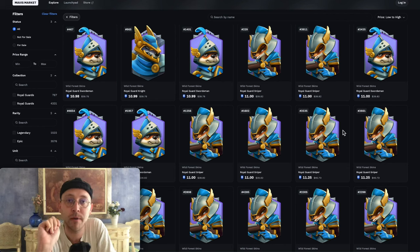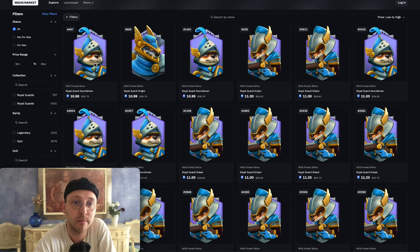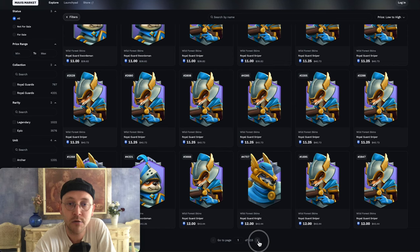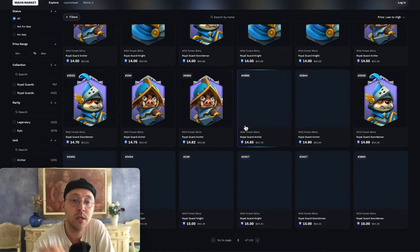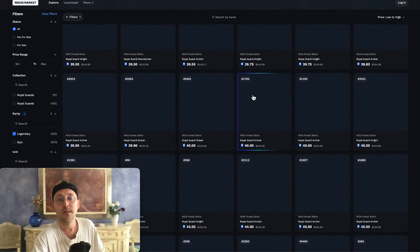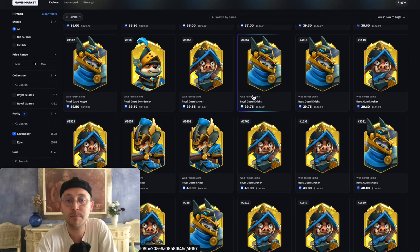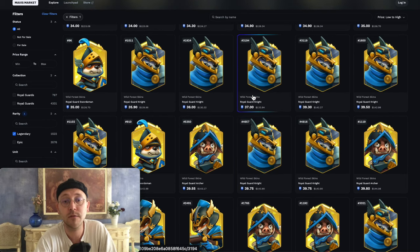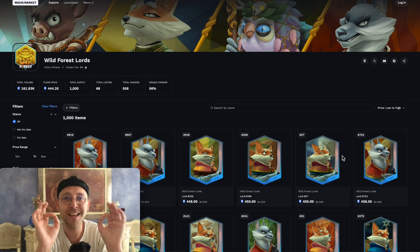Now here we have the skins. We have four epic skins and four legendary skins right now: the Swordman, the Knight, the Sniper, and the Archer. These are all the epic skins and they are cosmetics only — you can equip them on your units but they don't provide any buff effect. In the future, it's planned that if you have a full set of one skin, your buildings or castle will also be cosmetically upgraded, but the use case is only rarity and cosmetics.